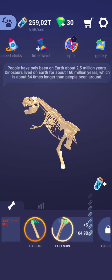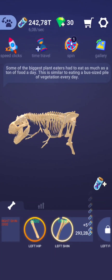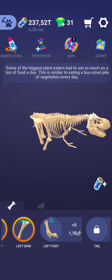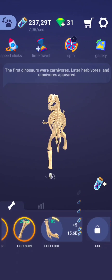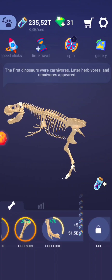The first recorded description of a possible dinosaur bone discovery dates back to 3,500 years ago in China. At the time, people did not know about dinosaurs, so they attributed their discovery — some dinosaur teeth — to dragons. Funny, huh?